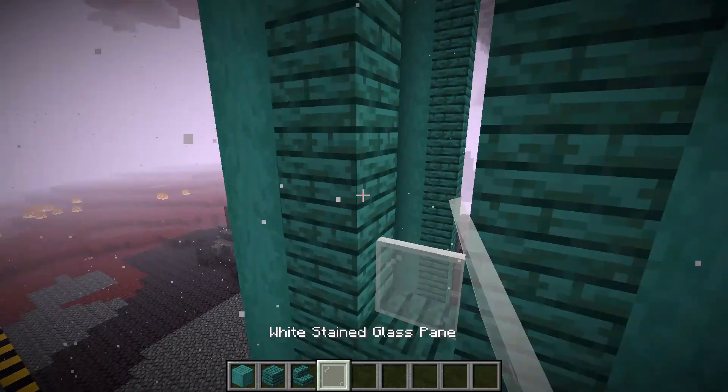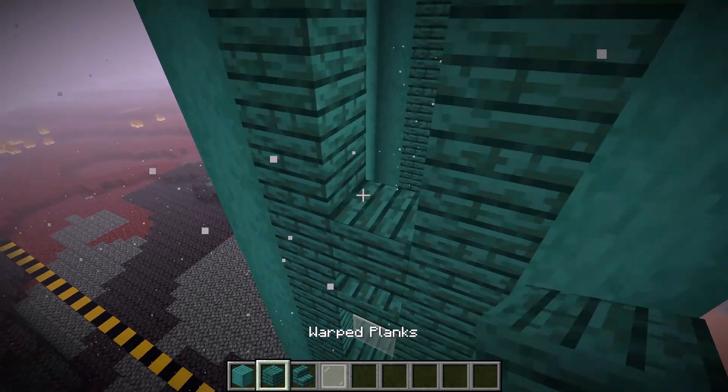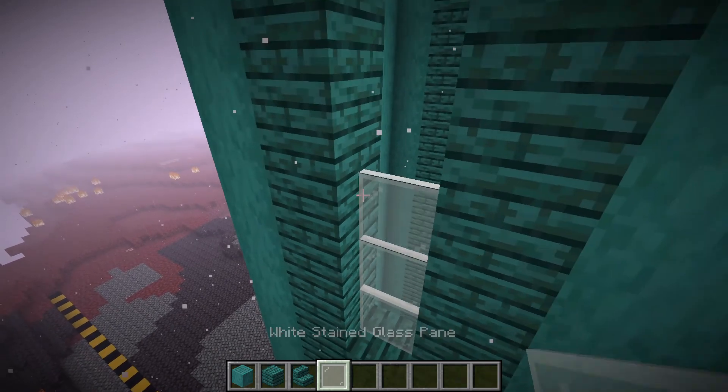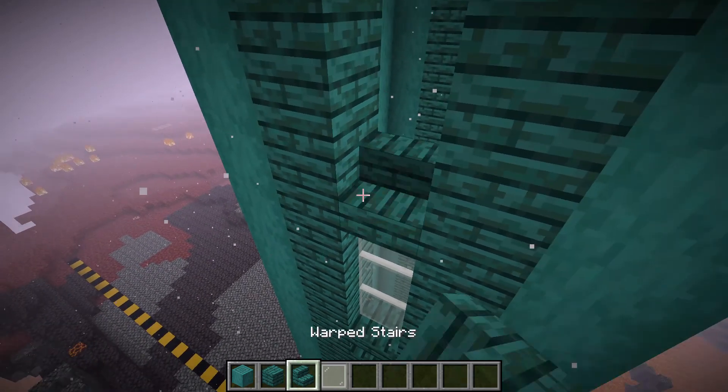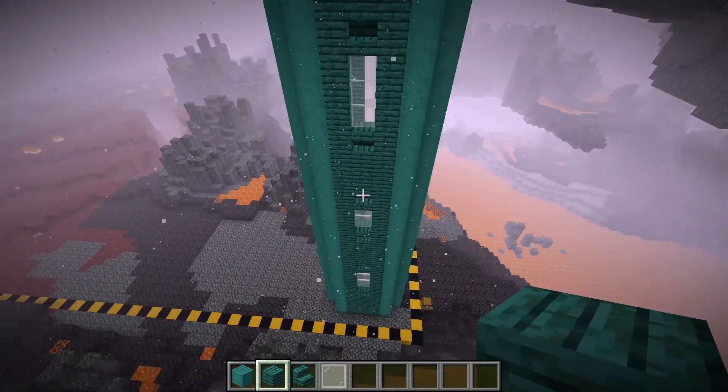Then one, two glass windows, one upright stair, one, two, three planks, then an upside-down stair, then one, two, three glass, then an upright stair, then one, two planks. If you have one, two, it should become flush with the very top just like that.